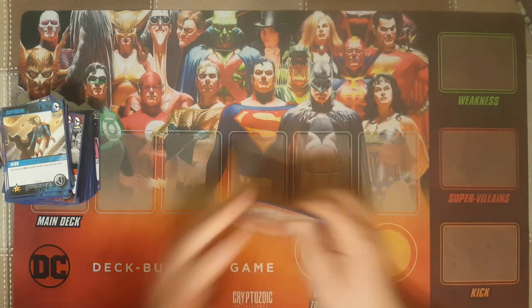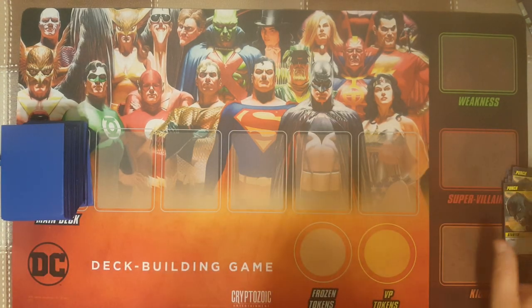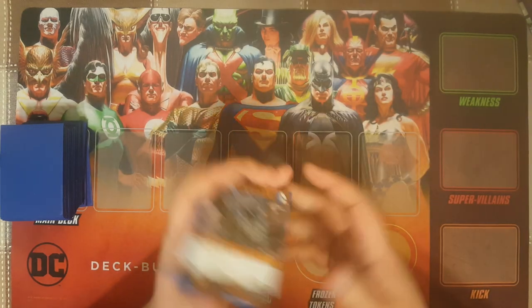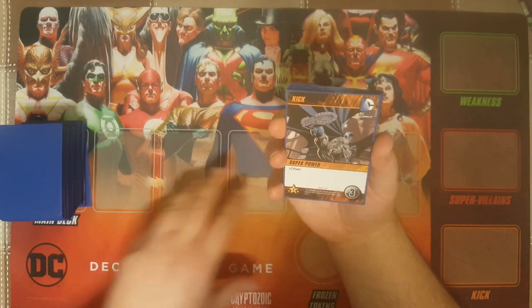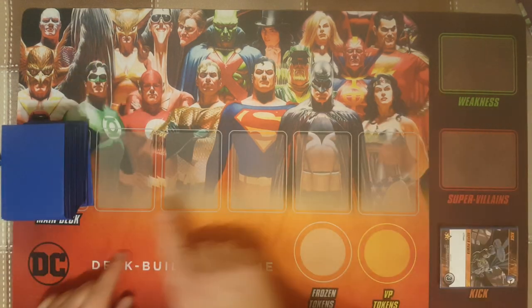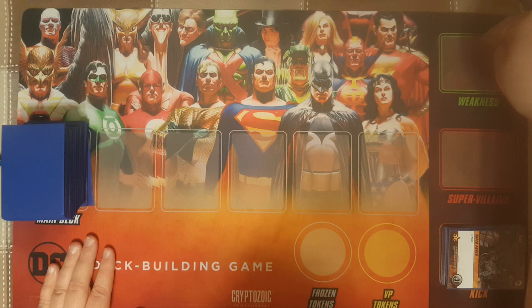Those are the card types in the base game. When you buy the game, you're going to get everything you see here — probably about 150 to 180 cards. You're also going to get a set of 16 kicks — they all have Batman on them. Kicks are superpowers that give you plus two power. Everything has a cost, and when you total up your costs for the turn, you can spend them to buy cards. A kick can always be purchased from the kick section, which is separate from the lineup. The lineup consists of five slots in a row. On your turn, you can purchase any one of the cards in the lineup or from the kick section.